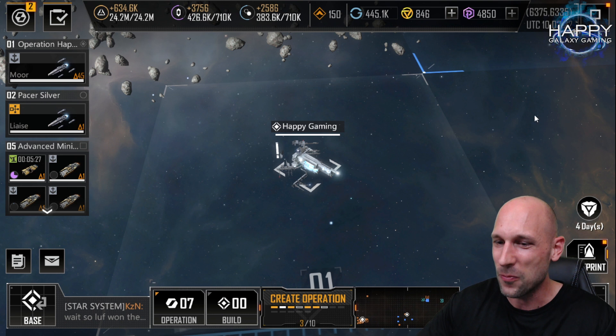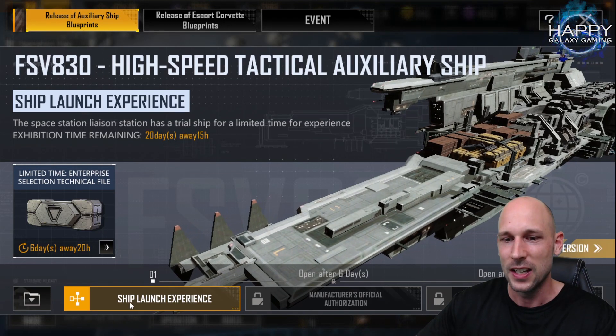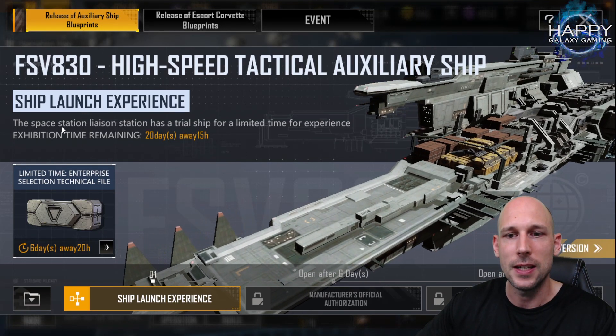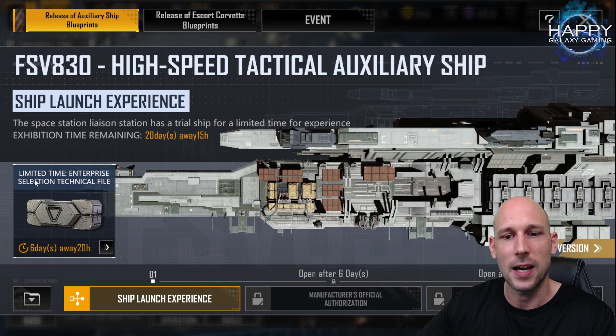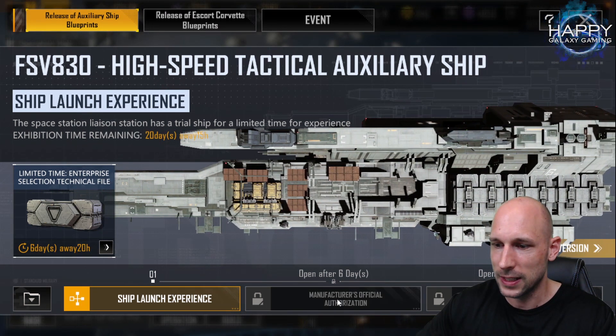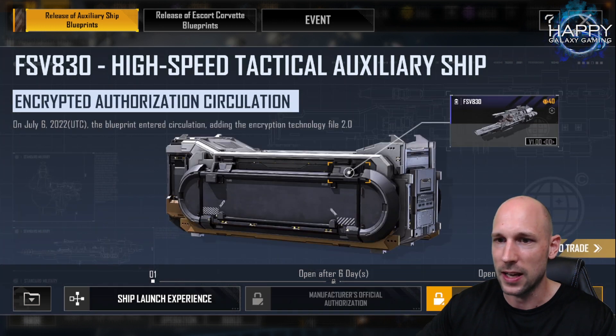Now let's take a look at what we have here. We have the SS FSV 830 — it is now already available in some space stations, so start looking around. Very interesting. We also already have the limited time tech files. In six days it will be available for official authorization, meaning it's obtainable through the ship and aircraft blueprints and the research agreement, and then lastly it will go into the blueprint technology files 2.0.